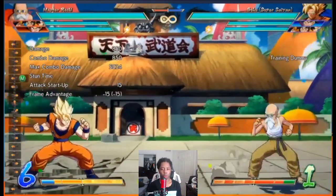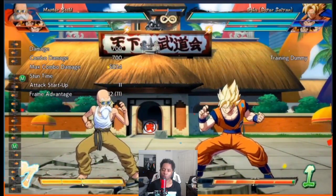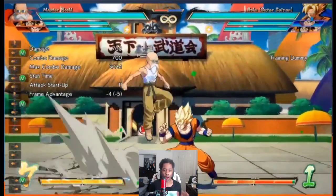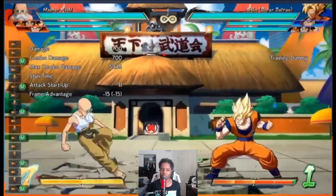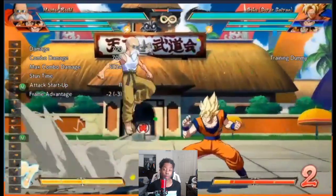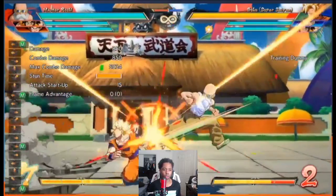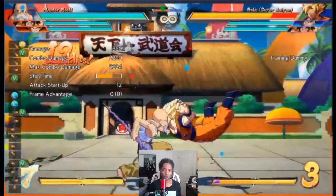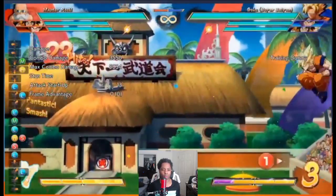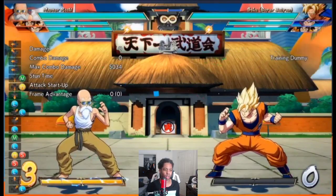The animation looks kind of weird but he has a jump 4M — a command crossup. Very very few air normals cross up in this game, but he has a command one. They compared it to Iori from KOF, but it reminds me of Bang from BlazBlue — same input basically, where instead of air-dashing over you just jump over and it always hits behind. This is really really rare in Dragon Ball; it's either dive kicks, shock waves, or Android 21 jump heavy.